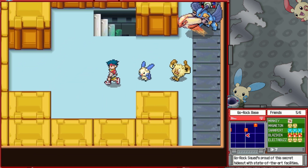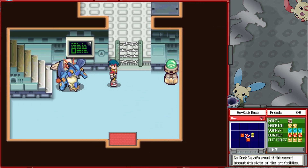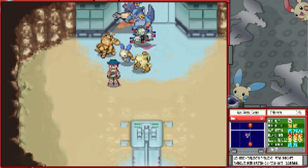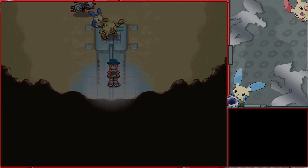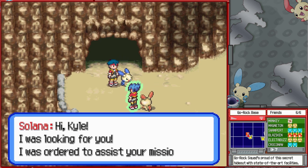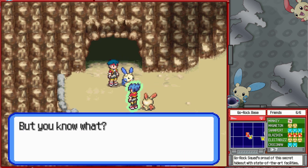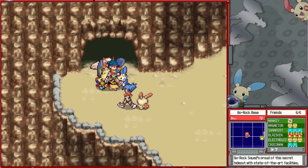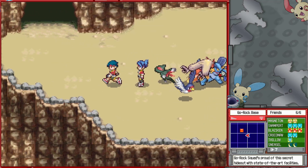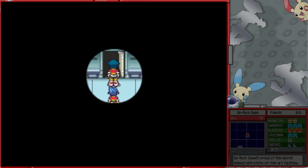And now that we're down here, we're on to the main plot. But there's a metal fence up there, so we need to find something that can use cut — and thankfully there is at least one of those nearby. Hi, Kyle, I was looking for you. I was ordered to assist your mission, but I would have come even if I wasn't ordered. Thanks — we're here for the Sneasel because of their high-level cut ability, which now allows us to break that fence and move on.